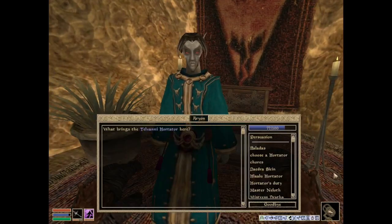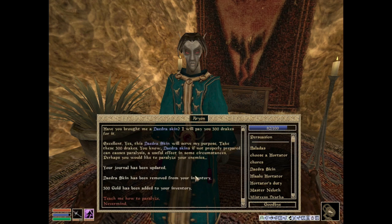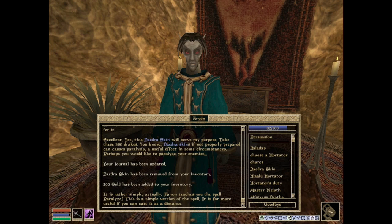So, Arion says: 'What brings the Telvanni Orchitor here?' Well, the Daedra skin does. 'Have you brought me a Daedra skin? I will pay you 300 drakes for it.' Yes, here it is. 'Excellent. This Daedra skin will serve my purpose. Take these 300 drakes. You know, Daedra skins, if not properly prepared, can cause paralysis - a useful effect in some circumstances. Perhaps you would like to paralyze your enemies.' Sure, teach me how to paralyze. Arion teaches you the spell Paralyze. This is a simple version of the spell - it is far more useful if you can cast it at a distance. I bet.